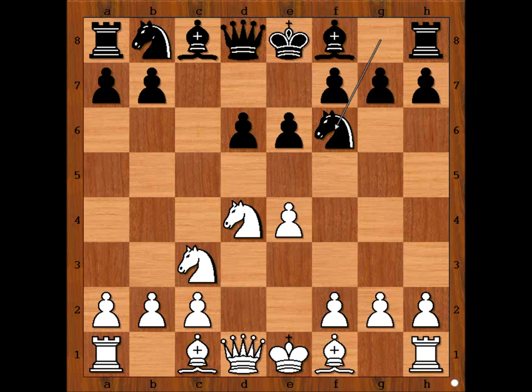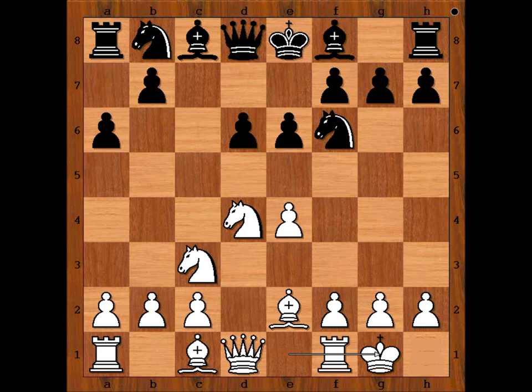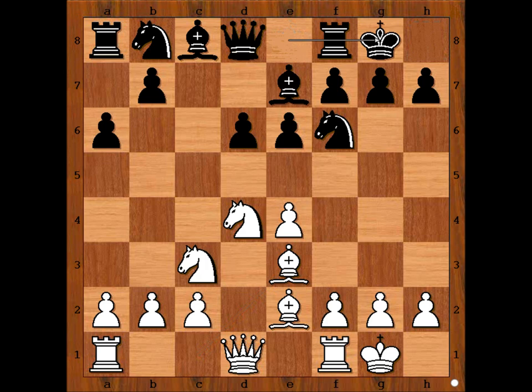d4, c takes on d4, knight takes on d4, knight to f6, bishop to e2, a6. Lukin castled kingside, bishop to e7, bishop to e3. Timushchenko castled kingside too. f4, queen to c7.